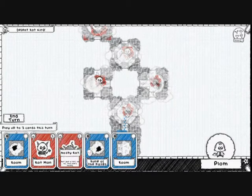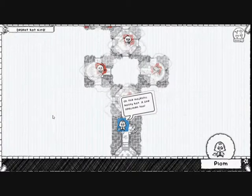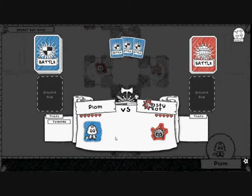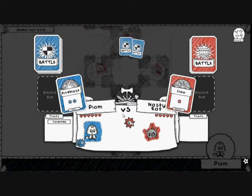Let's keep going and fight another Nasty Rat — a Majestic Nasty Rat, a fine specimen. Not sure if 'Majestic' and 'Nasty' should be in the same sentence. By the way, when we level up we gain a health point, so now we have 6 health instead of 5.